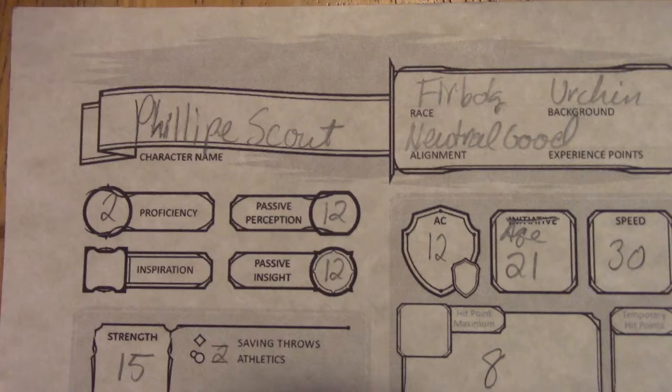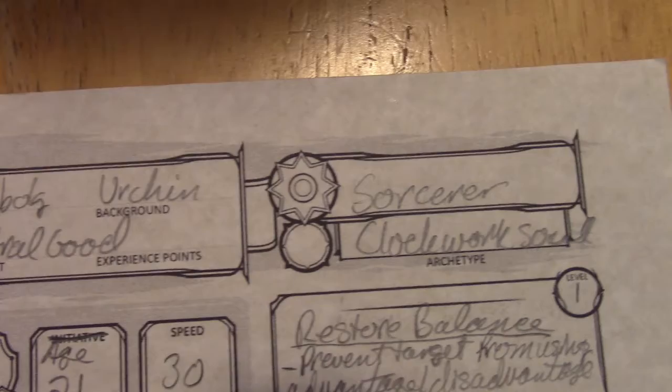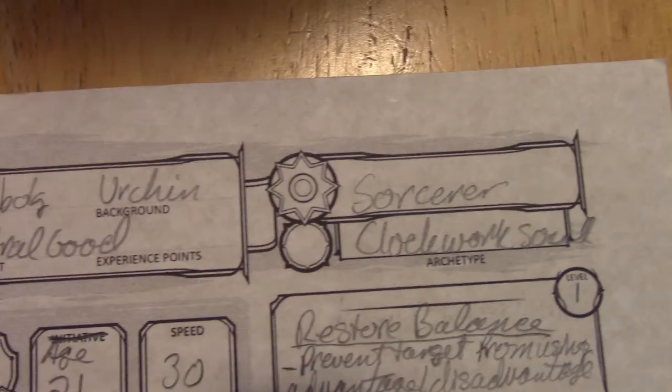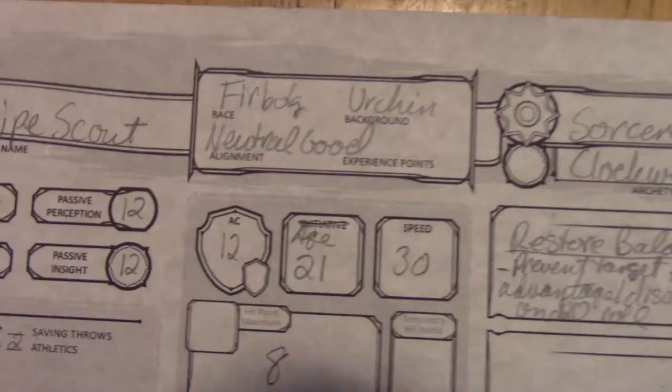This is my final character sheet. My character's name is Philippe Scout — I got the first name of a French human male and the last name of a warforged, so that's what we're going with. He is a Firbolg sorcerer. His background is an urchin, which kind of helps considering I didn't know how exactly to get him to the point where he was outside of his clan and adventuring without him having done something horribly evil. He is neutral good.